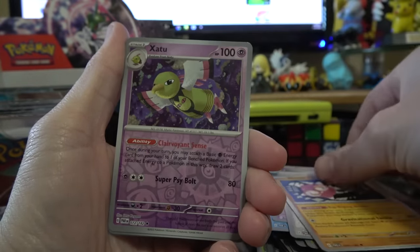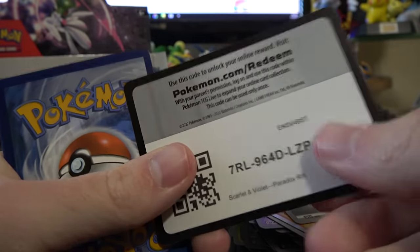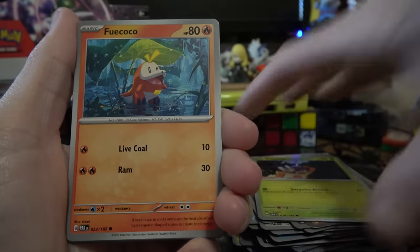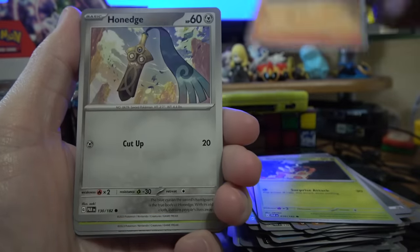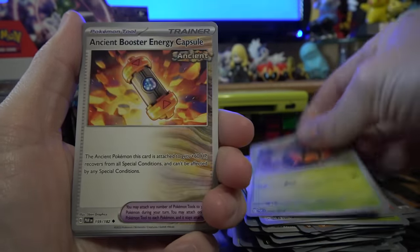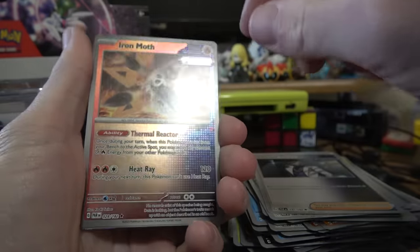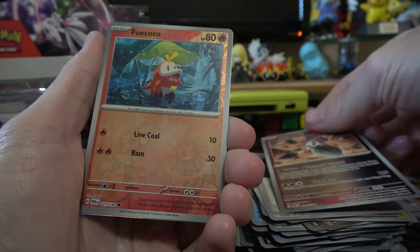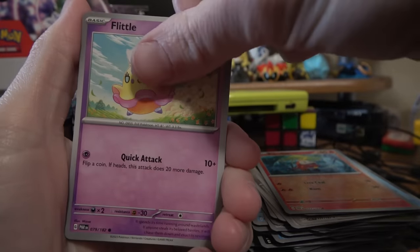Sada's Vitality, Minior, Reverse Zatu, Reverse Gabite, Garganacl. Blitbug — nice and colorful art there. Fuecoco — this one is so tiny, it's like a microscopic Fuecoco. Honedge, Dwebble, Ancient Booster Energy Capsule, Orthworm, Scenario. Oh, that's one of those reverses I was talking about — it actually looks so good. Fuecoco reverse. Microscopic. Kingdra.